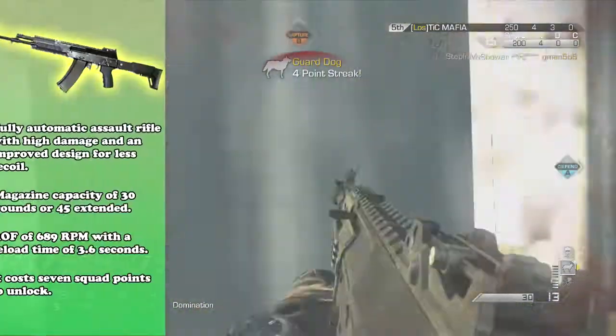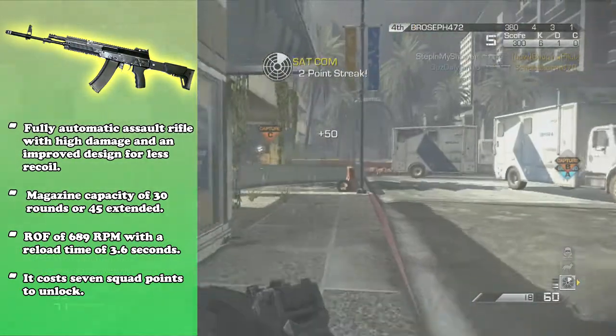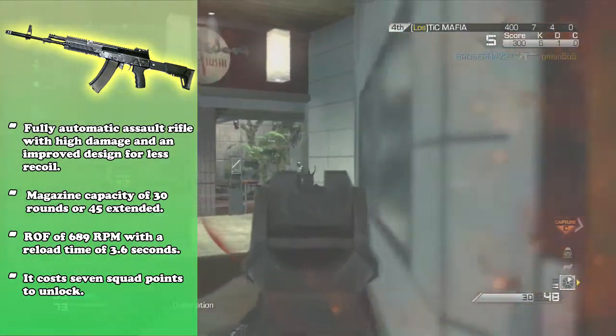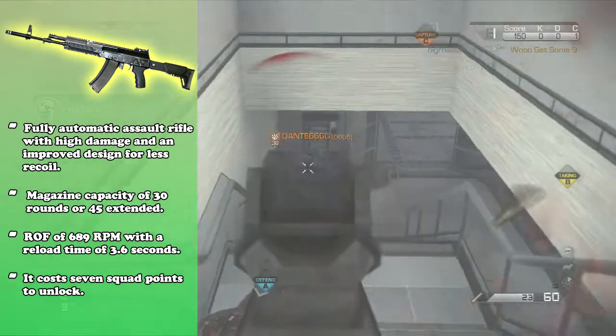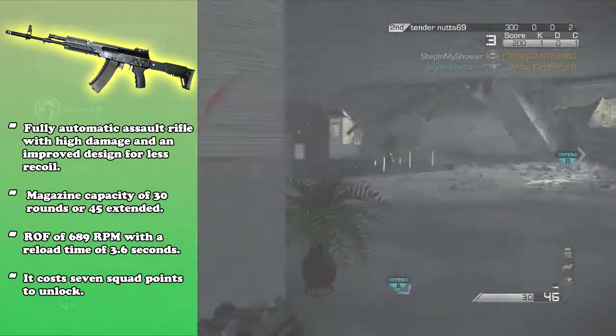The AK-12 is a fully automatic assault rifle with high damage and an improved design for less recoil. This is the description from the game, and as I usually say, take it with a grain of salt, but I honestly do think that this is completely correct. This gun does not need a grip, although I strongly recommend one as it does help at further distances, and it's kind of better to have one overall just for the extra accuracy, range, and all that stuff. So it's definitely recommended to have a grip.